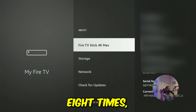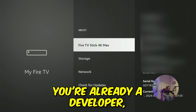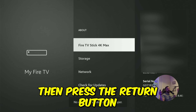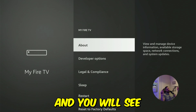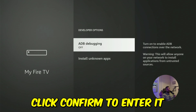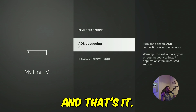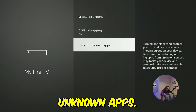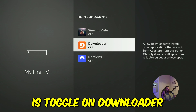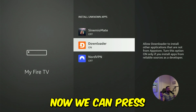After clicking on it eight times, you will become a developer. It will say "Congratulations, you're now a developer." Press the return button on the remote control and you will see the second option appearing: Developer Options. Click confirm to enter it. Toggle on ADB Debugging — that's the first step in here. Now scroll down and enter "Install Unknown Apps." In here, toggle on Downloader, the app we just installed. Click confirm and that's it.